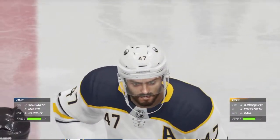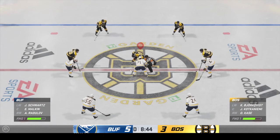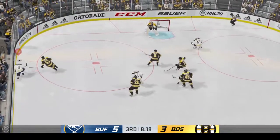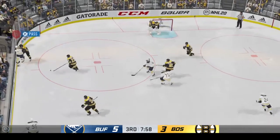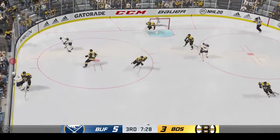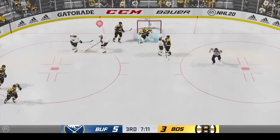Buffalo's goal now puts them up by two here with just minutes remaining in the third. Channel your inner coach — you're trying not to let anybody be comfortable with the lead. Even though it's a great spot, keep guys aggressive so you can play in the offensive end. Wires it on net. Good night with the slapper. Here's a short pass to Schwartz. Here's a chance right in the slot. Turned aside with the glove by Primo.